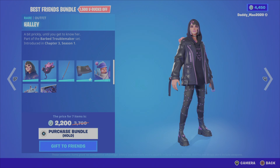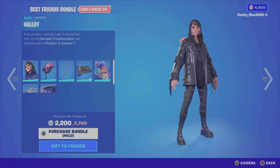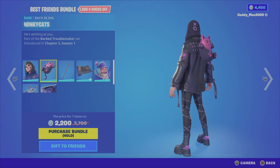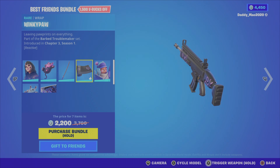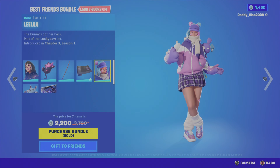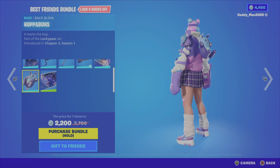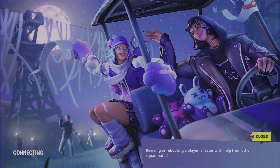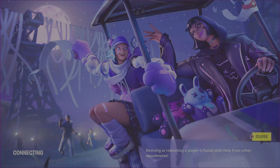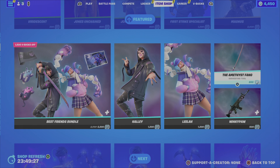Next up we have the Best Friends bundle. This includes the Hallie outfit from the Barb Troublemaker set, Chapter 3 Season 1, which comes with the Winky Cat's back bling. The Amethyst Fang pickaxe is included, as is the Winky Paw wrap — a reactive wrap. Then we have the Leela outfit from the Lucky Paw set, Chapter 3 Season 1, the Hoppa Buns back bling, and lastly the Best Friends loading screen.